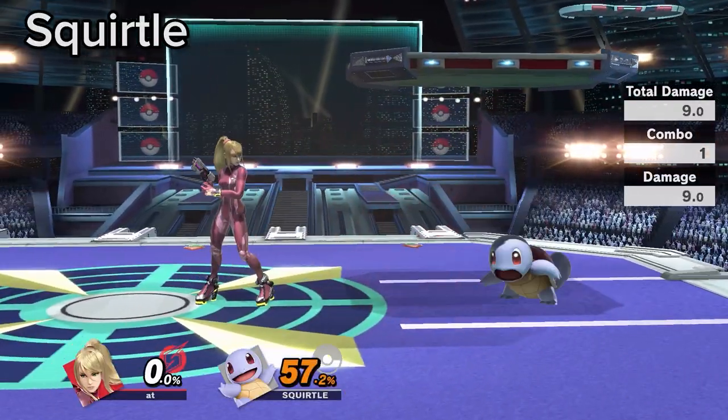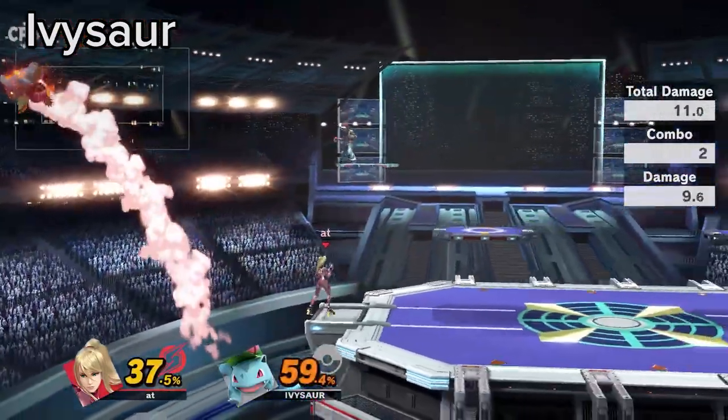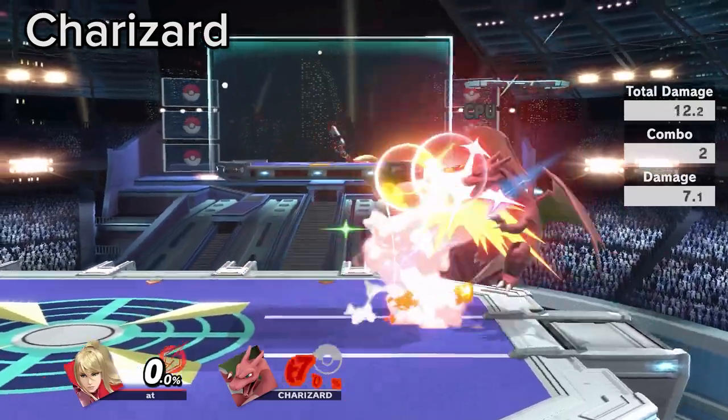Squirtle Withdraw loses to both Paralyzer and down smash. If Ivysaur recovers horizontally using up B, you can catch it with a Plasma Whip. If Charizard does not have the room to space aerials, they are all punishable out of shield.